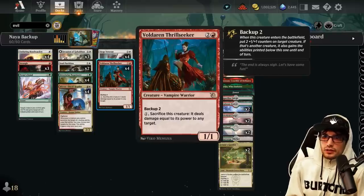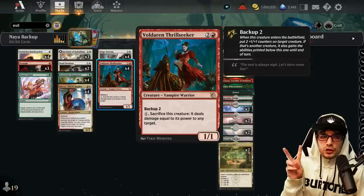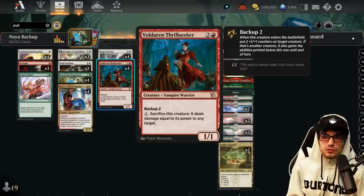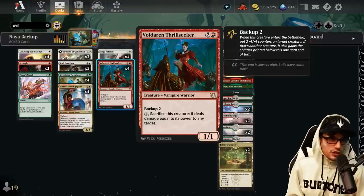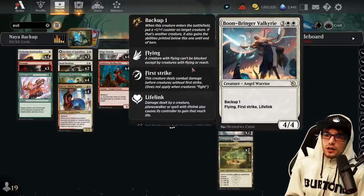The Voldarian Thrill-Seeker for three mana — two generic one red — is a 1/1 Vampire Warrior with Backup 2, plus the ability to pay one and sacrifice it to deal damage equal to its power to any target. This is really nice removal and provides reach damage to finish out a match.